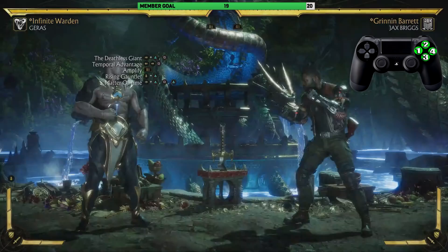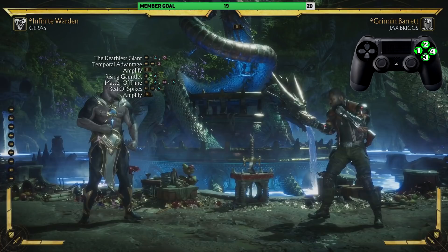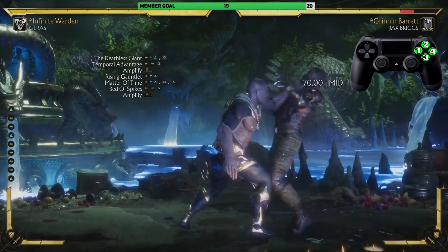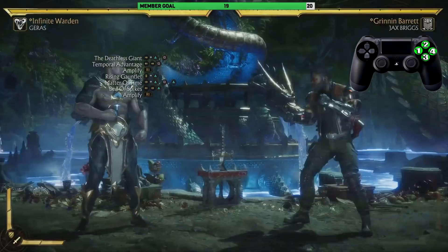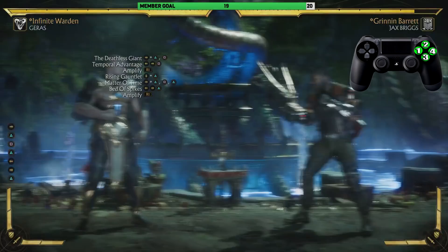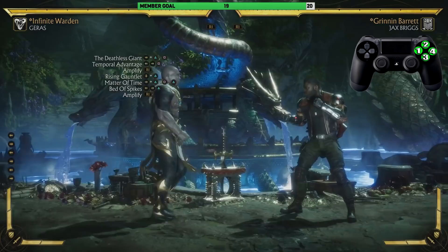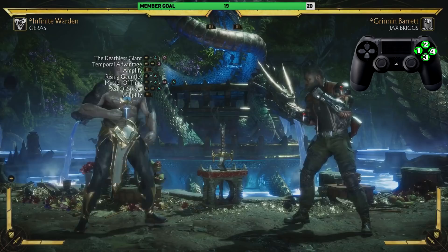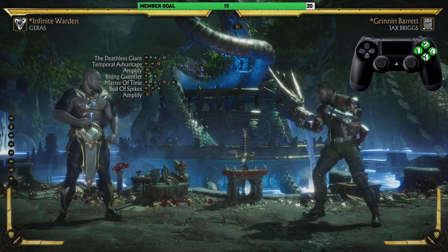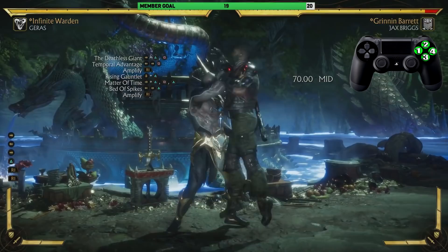After Matter of Time we're going into Bed of Spikes, but we can't practice going from it directly — he won't grab him after doing Matter of Time unless you go all the way from Temporal Advantage. You can't practice going from the Rising Gutlet right into Matter of Time. This combo really only works from Temporal Advantage on down, or the Deathless Giant on down.